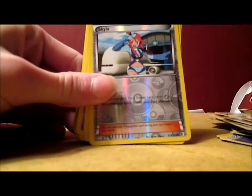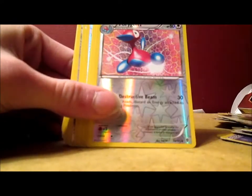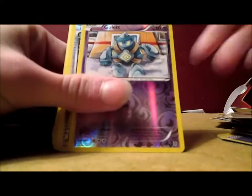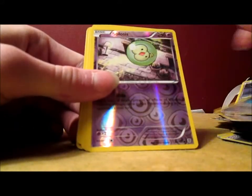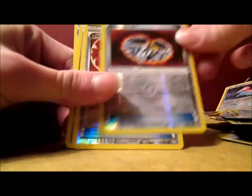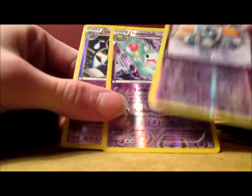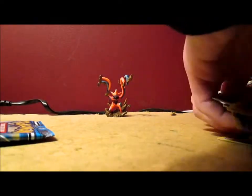Continuing through the deck: Golett, Switch, Skyla, Juniper, Solosis, Porygon, Charon, Deoxys, Kangaskhan, N, Sylin, Golett, Pokemon Catcher, Porygon, Silver Mirror, Solosis, Energy Retrieval, Tropius, Switch, Silver Bangle, Tool Scrapper, Golett, Golett, Reshiram Nucleus, and Golurk. That's the entire deck — I'll clean it up later.